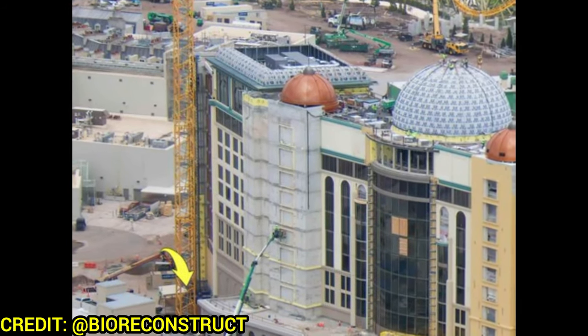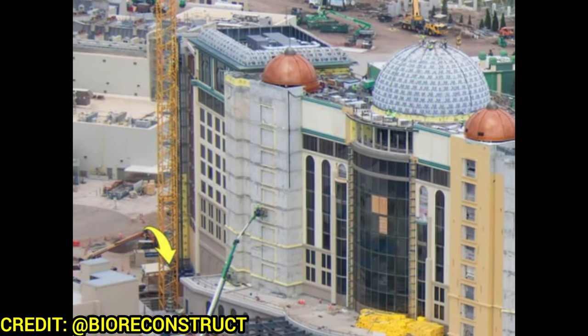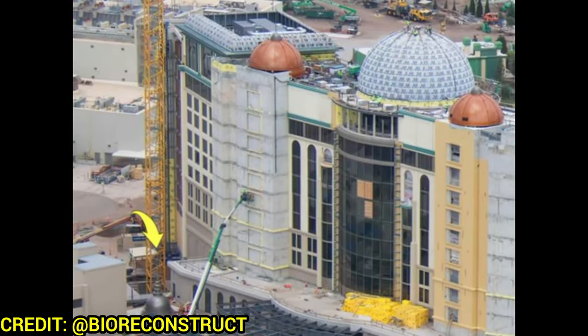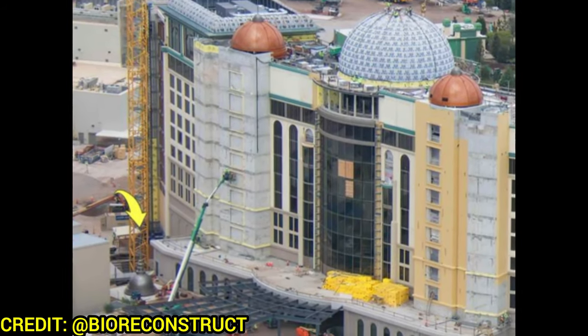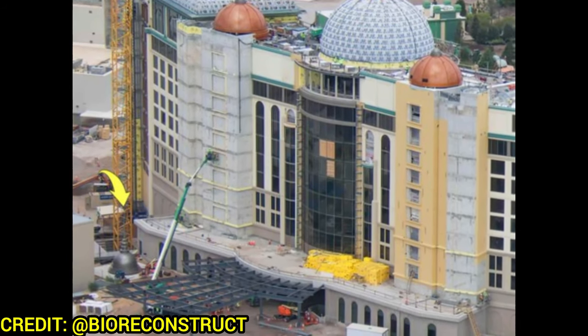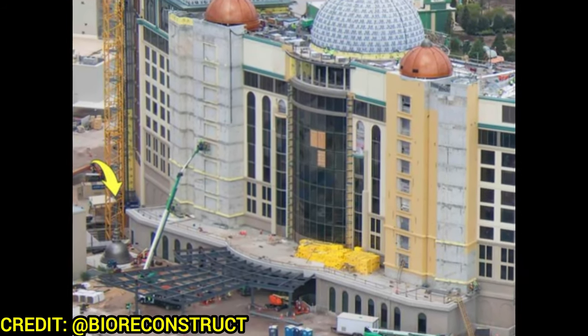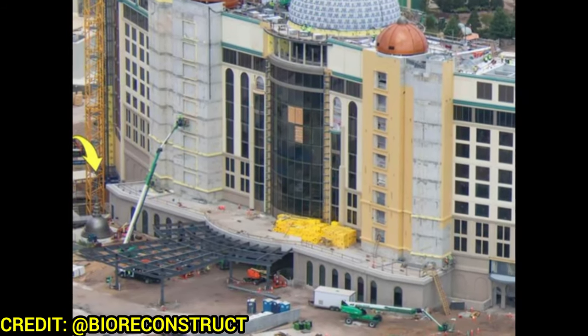At the Grand Helios Hotel, the major new development is that the main dome has been installed. It doesn't have its color yet — they're still working on that — along with the rooftop bar facade. The porte-cochère at the main non-theme-park-side entrance is also taking shape. A close-up from Bio Construct shows the incredible scale of this structure, and with the spire now installed, it looks absolutely fantastic.